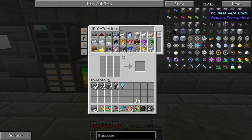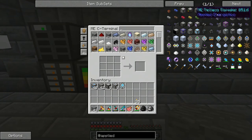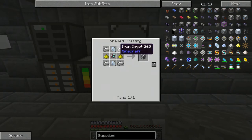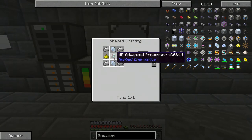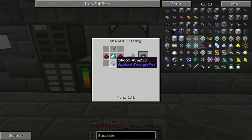Those are the basic components, and you're also going to need the Crafting CPU and the Pattern Provider. These are a little bit tougher to make, but not impossible by any means. The Crafting CPU is Iron, Certus Quartz, Glowstone, and ME Advanced Processors. These are fairly easy to make — all it takes is some silicone, which is Nether Quartz Dust or Certus Quartz Dust smelted in a furnace.